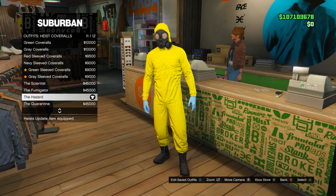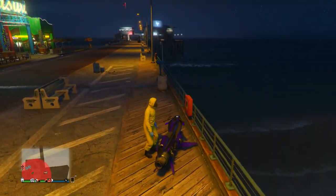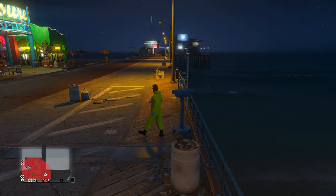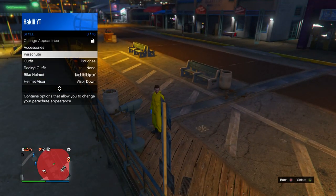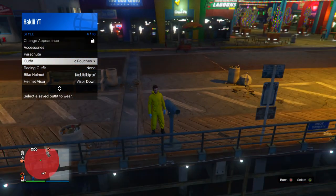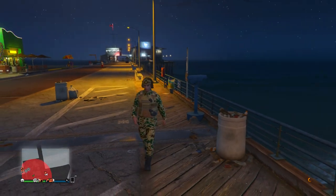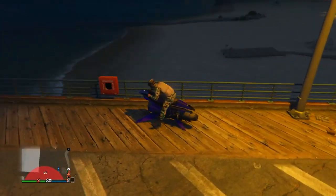I'm gonna equip this yellow one just because I already bought it. Now you guys want to head to the pier. Once you get to the pier, go to any one of the telescopes and do the telescope glitch — run by the telescope by spinning right on the d-pad and you should be standing like this. Then pull up the interaction menu, go into style, and equip the outfit we just saved — 'pouches' — then back out, walk away, and you should see the gas mask merge onto this outfit.